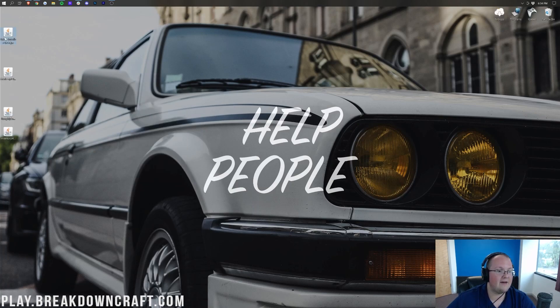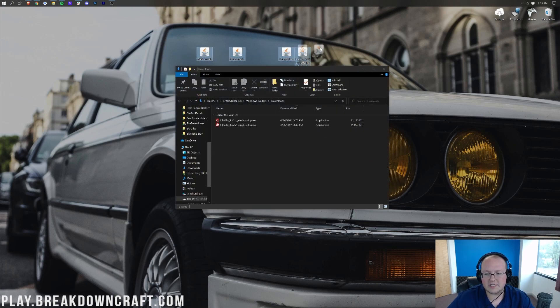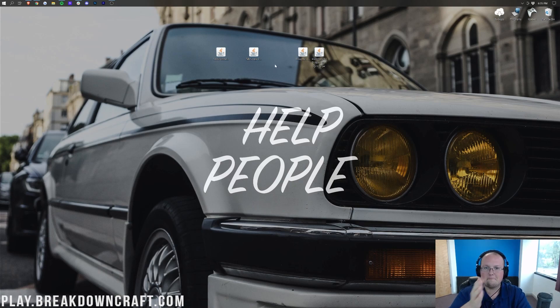On our desktop we now have the Fabric installer, the Fabric API, Roughly Enough Items, and Inventory HUD Plus. If they're not on your desktop, check your Downloads folder — click the Windows icon, type 'downloads,' open the folder, and drag the files to your desktop. We need to follow an order here: start with the Fabric installer. Make sure it says 'Fabric installer' on it. Put the Fabric API and other mods to the side for now — we'll install those shortly.